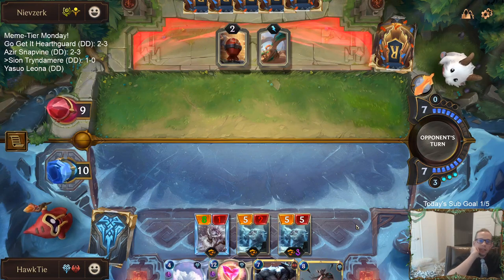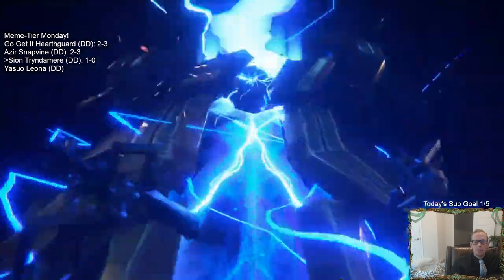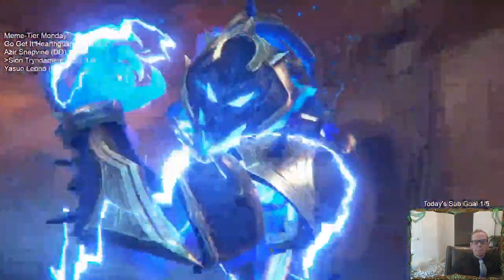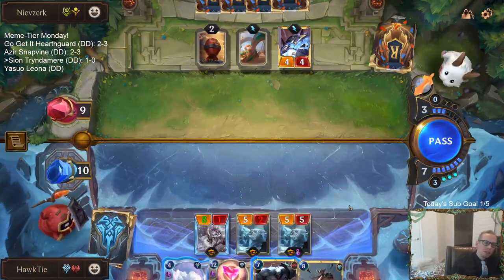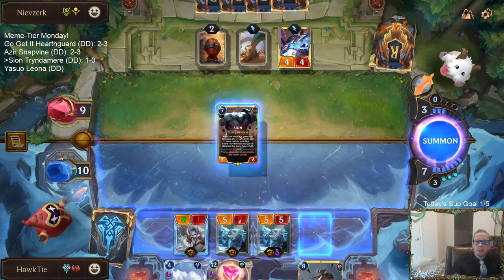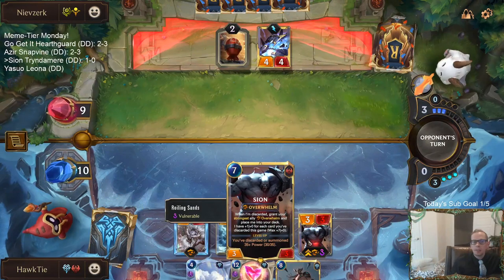But this is actually kind of a cool curve of Scion into Tryndamere into Feel the Rush — levels up. This kills the 5-2. Scion's the weakest. Never mind.